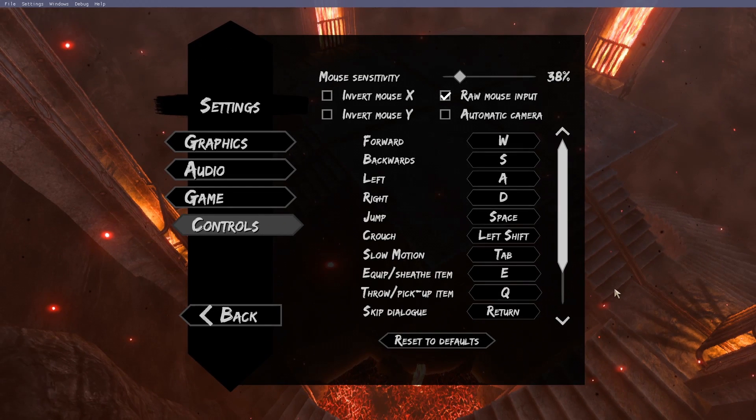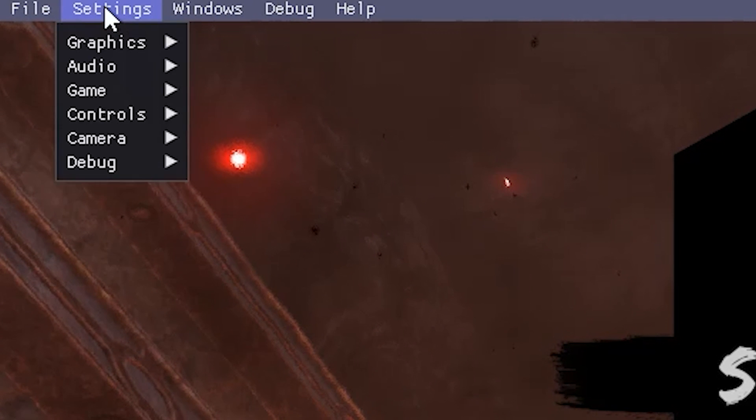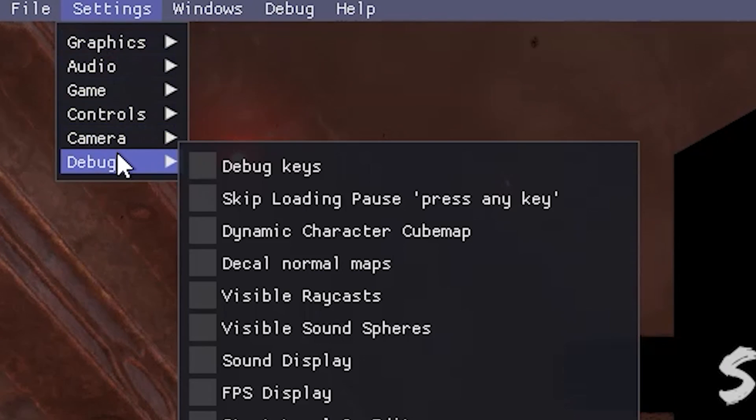This is bound to tab by default, but double check to make sure you haven't rebound it to something else, you renegade you. Then you need to head up to the settings in the top left of the screen, hit debug, and then make sure debug keys is ticked.